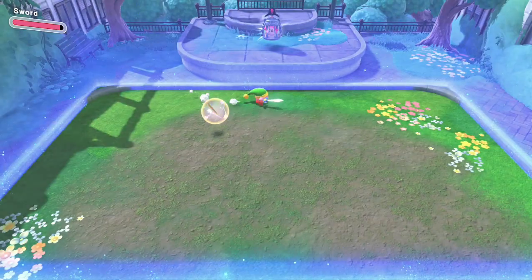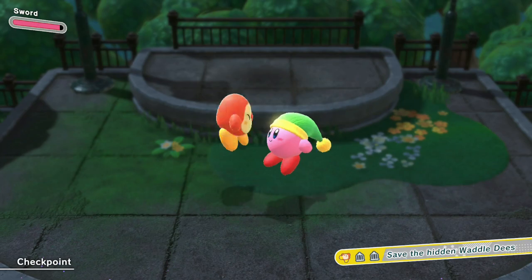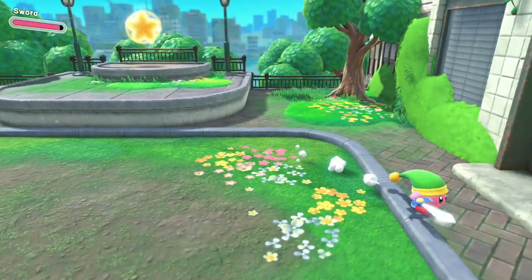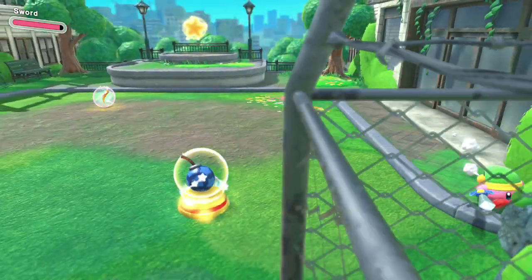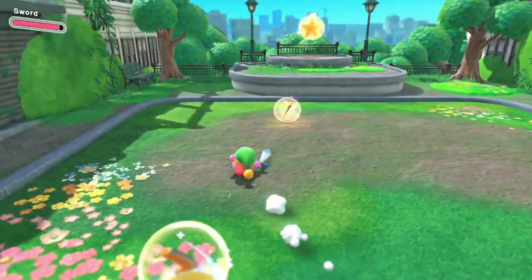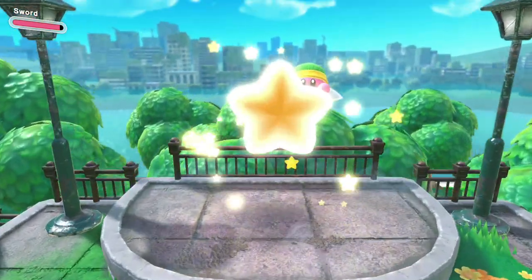Eating him will give you the sword ability, and I can save the waddle-dee. So it looks like there are three hidden waddle-dees around the course. He's also going to expect the bomb and cutter. I'm going to stick with the sword for a bit because I've got to use it — the ability I haven't saved yet.